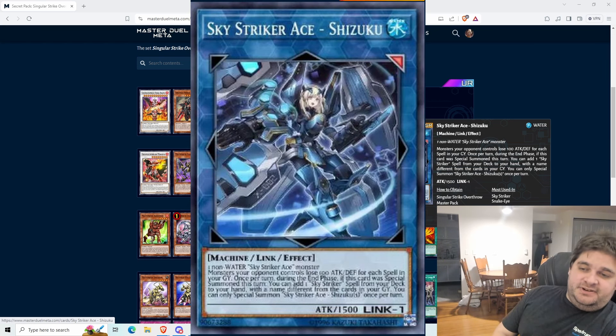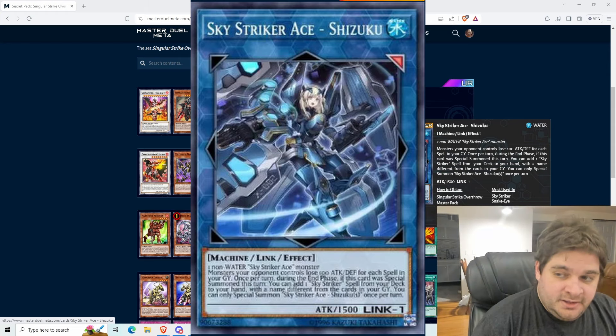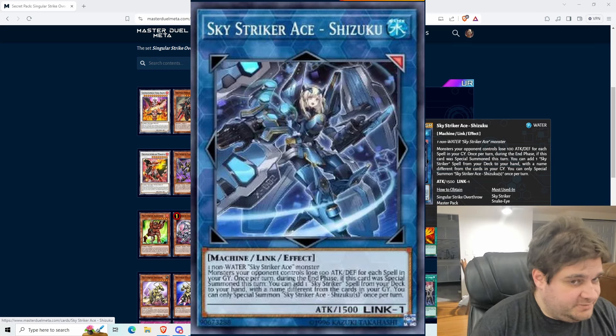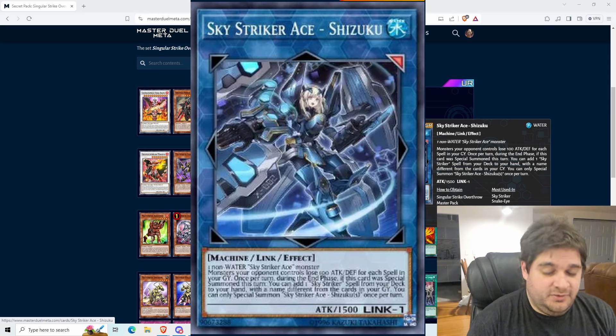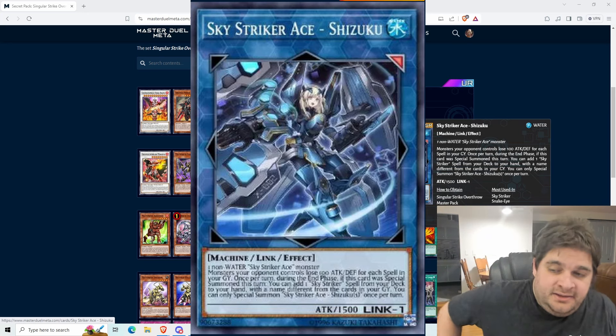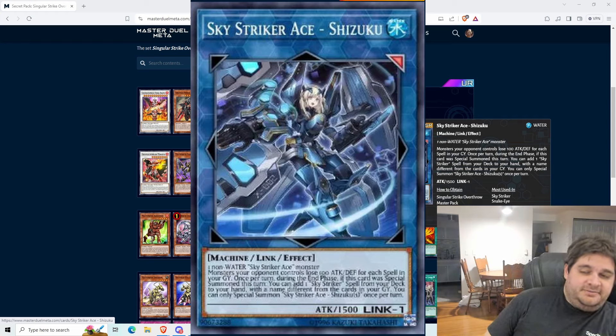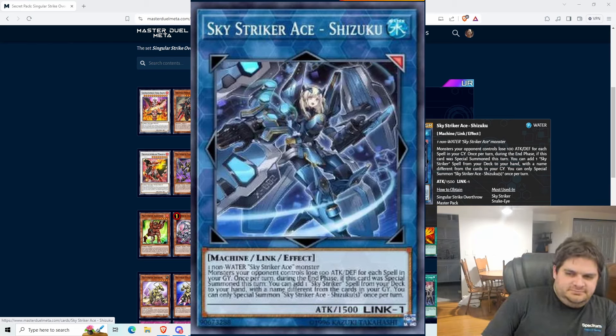Monsters your opponent controls lose 100 attack and defense for each spell in your graveyard. In Duel Links, the effect will be pretty heavily reduced, but you'll still be able to put a few spells in your graveyard and force your opponent to make more careful decisions about how they battle. If you can get at least five spells in your graveyard, Shizuku can tie with a 2,000 attack monster, making it harder to beat over her. Once per turn during the end phase, if this card was special summoned this turn, you can add one Sky Striker spell from your deck to your hand with a different name from cards in your graveyard.